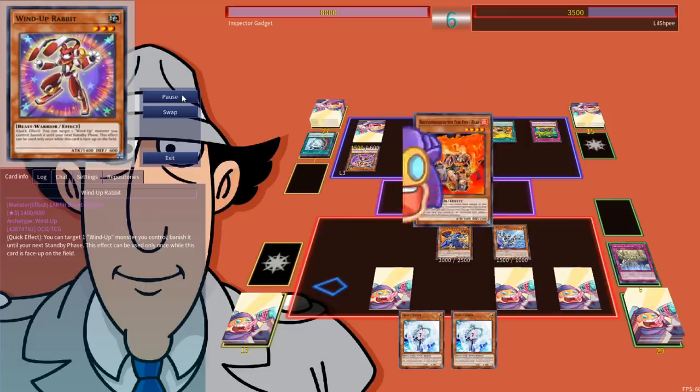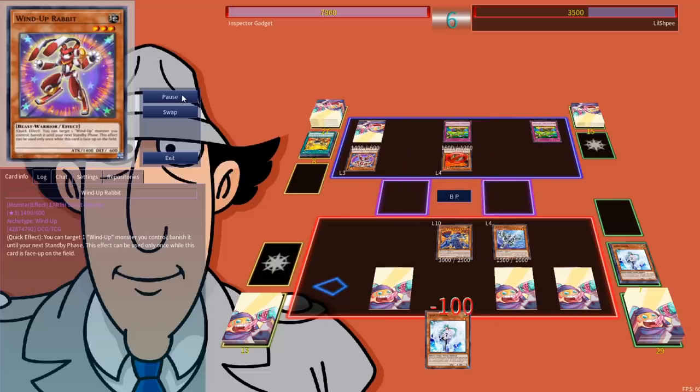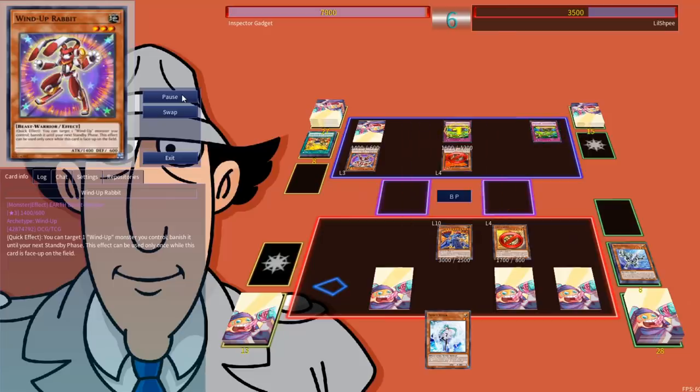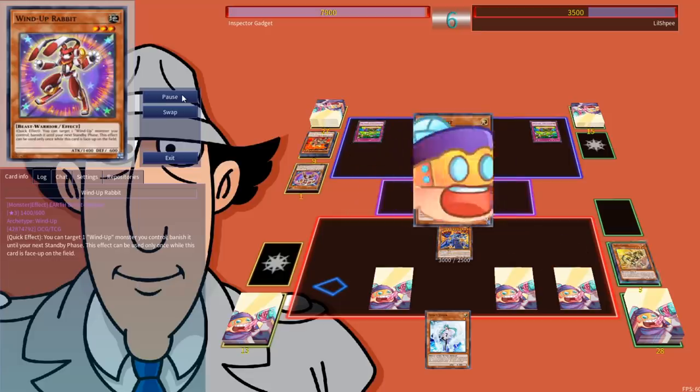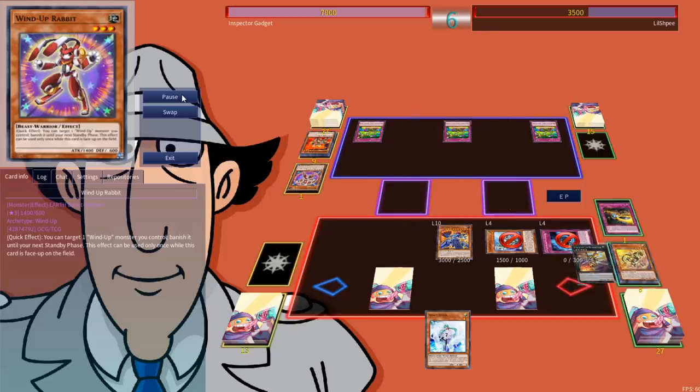They activate Bear's effect, but unfortunately for them I have an Effect Veiler. It'll be negated, and then afterwards they proceed to Battle Phase and walk over Silver. No big deal — I will gladly take an opportunity to get a Gold. Two Lose 1 Turns independently trigger — losing it two turns, I suppose. We try to destroy with Citadel. They tag out with a copy of Wind-Up Rabbit, and reveal that their last set card is, in fact, the third Lose 1 Turn. Ouch. Sometimes you just lose a lot of turns.